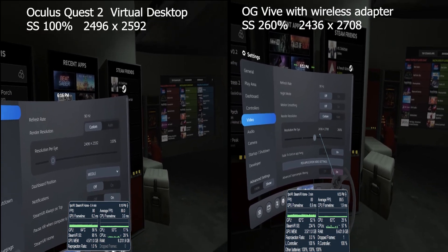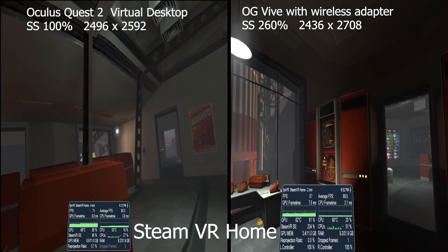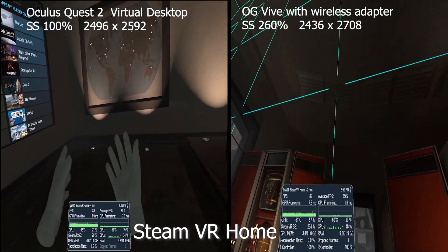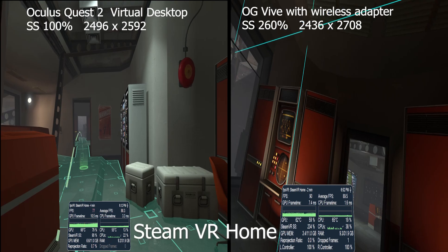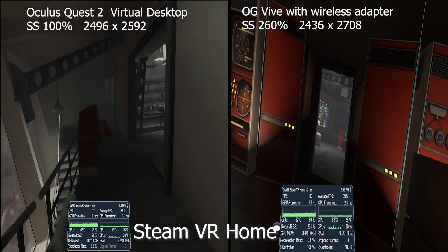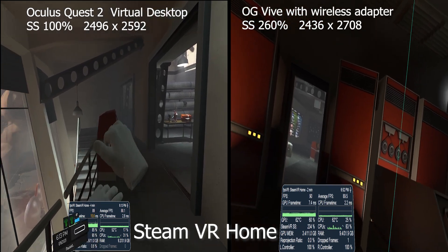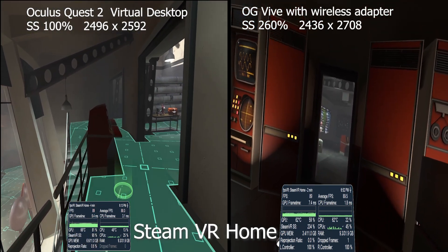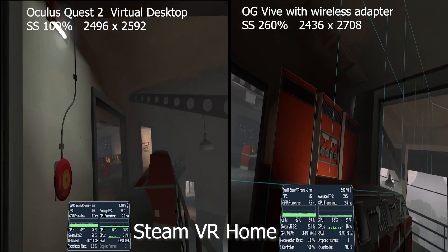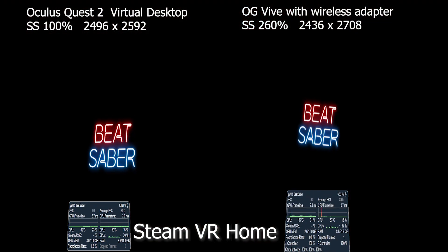Here are the super sampling settings I used. The Oculus Quest 2 is at 100% SS, which is 2496 by 2592. The OG Vive is running at 260% SS, so that's 2436 by 2708. So keep in mind the OG Vive was actually running at a higher resolution in my benchmarks, and it was performing overall better. Right away in the SteamVR home, the Oculus Quest 2 running on Virtual Desktop is already getting some degradation in performance. There was also a little bit of latency just inside SteamVR home, before I even tried any of the games.